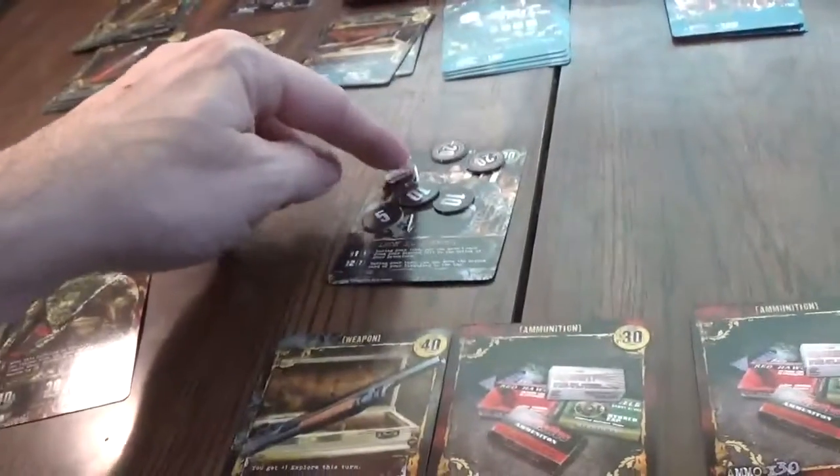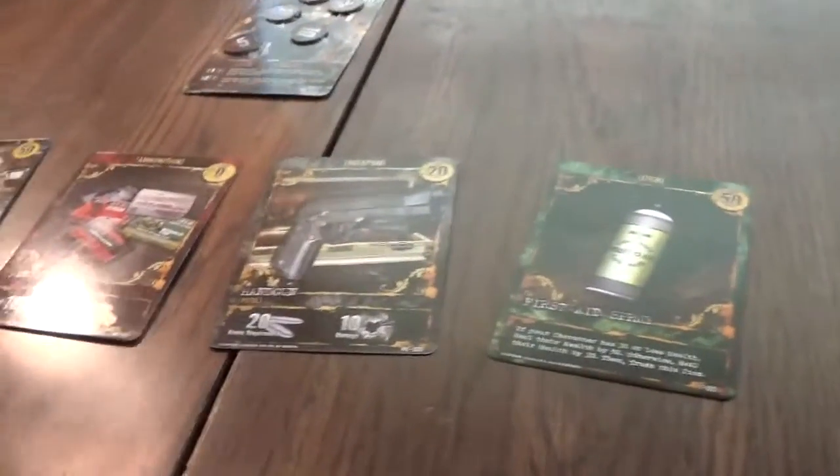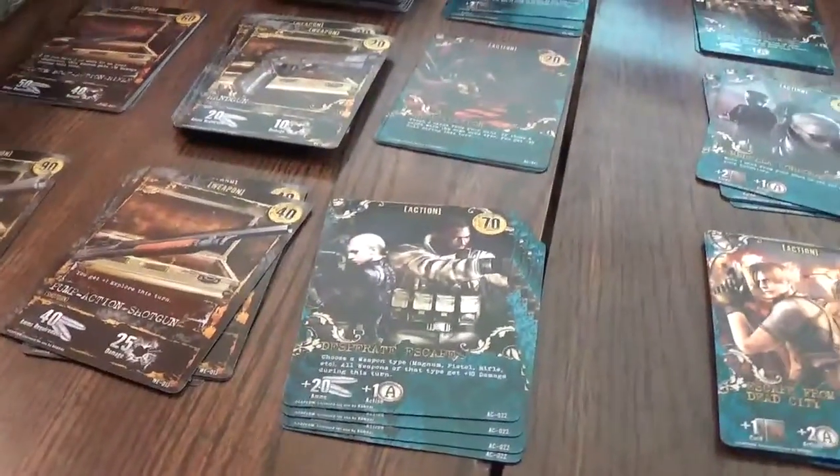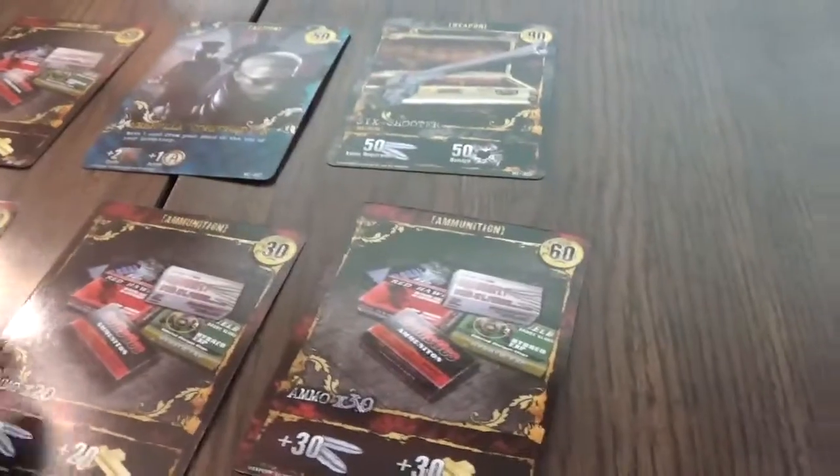20, 40... 30 damage — yeah, let's put this there, another 20. And the hunter goes back in. Now would be a good time to use my first aid spray. Let's use it — you can heal 50. So 20, 40, 50 healed. I will not explore, so let's do an infection — nothing, alright good.